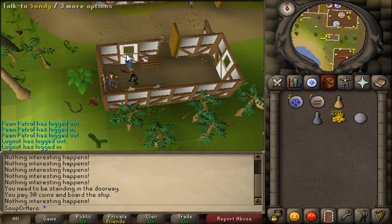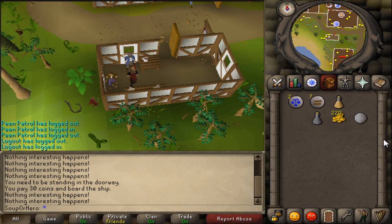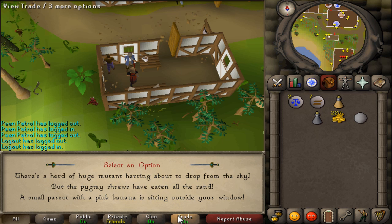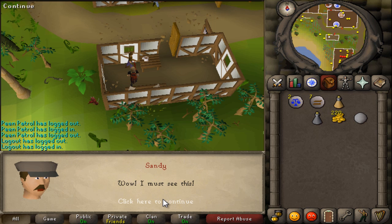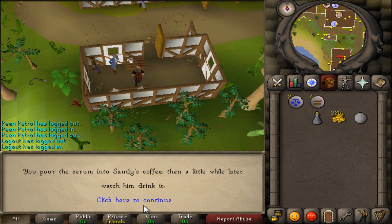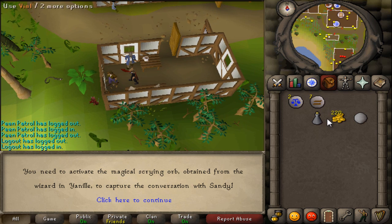Once you're here, first talk to Sandy. You don't need to activate the magical orb right away - you simply just need to talk to Sandy. Distract him by saying there's a small parrot outside or whatever, and he'll look away. Then use the Truth Serum on his coffee mug. You basically just need to distract him somehow and once he looks away, use your Truth Serum on the coffee mug. You'll see him drink it.